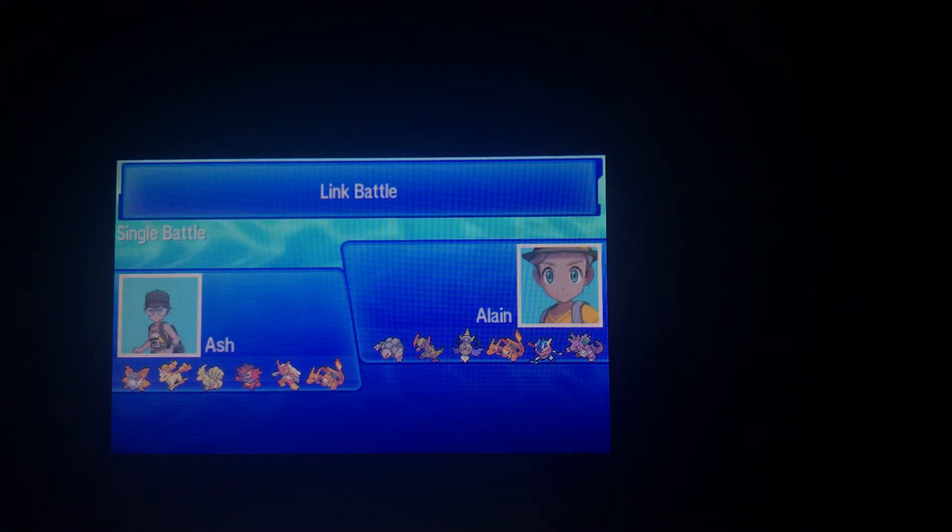That pretty much goes to show that even though a move may not be very effective, don't dismiss it. Don't just assume it's not going to do much, because if the right weather is up — say Sunny Day for a Fire-side move — don't assume it won't hit hard. The reason the Ninetales' Flamethrower didn't do much against Greninja is because Ninetales' Special Attack isn't that impressive. Ninetales is really just there for the Sunny Day. It's best to understand the effects that weather has in battle.